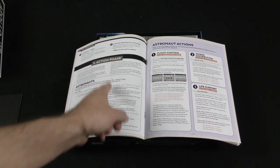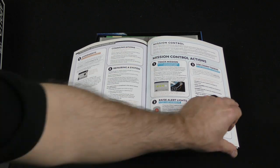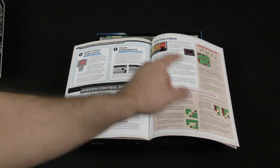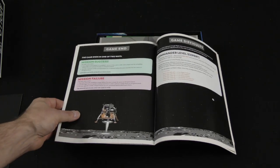You've got an action phase with astronaut actions and then mission control actions. You've got the mission control board, system crisis, and crisis puzzles. And then the game ends.